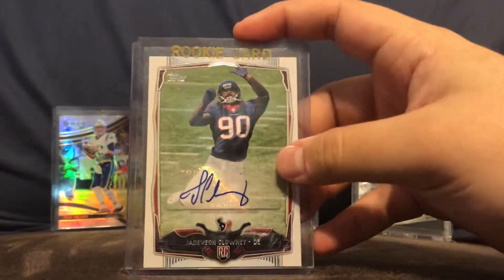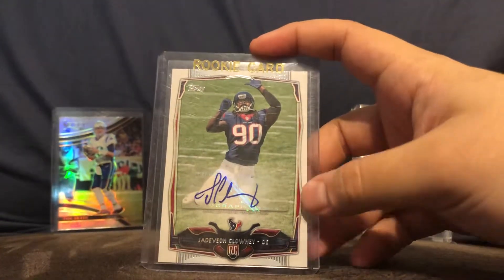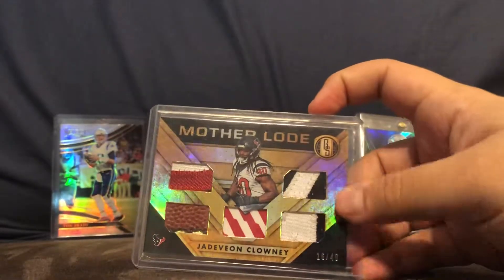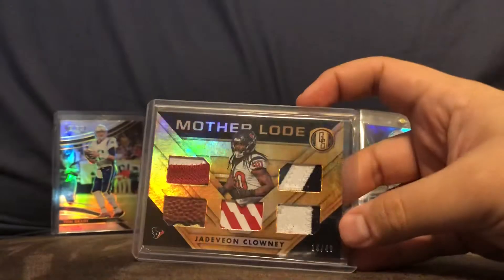Here's a Jadeveon Clowney Topps Rookie Card Auto. A Gold Standard multiple color patches and a piece of football out of 49.